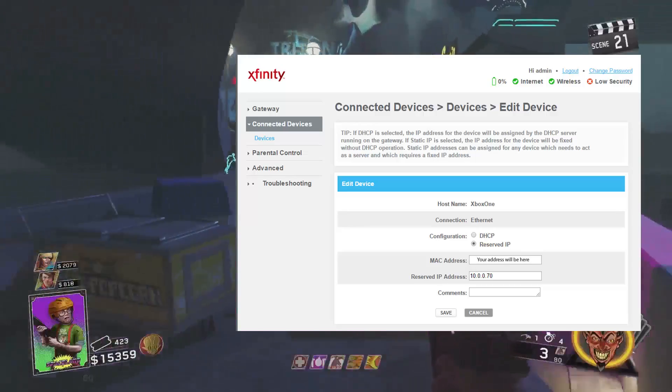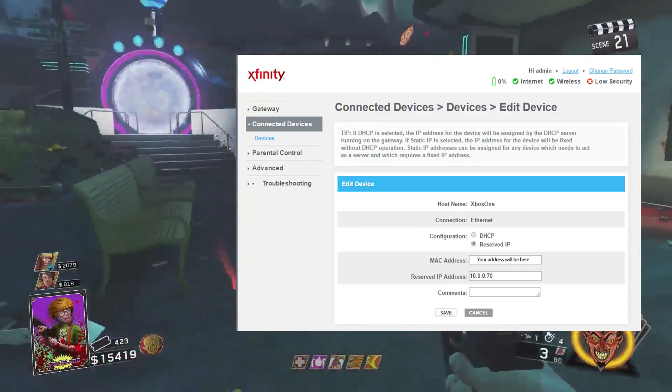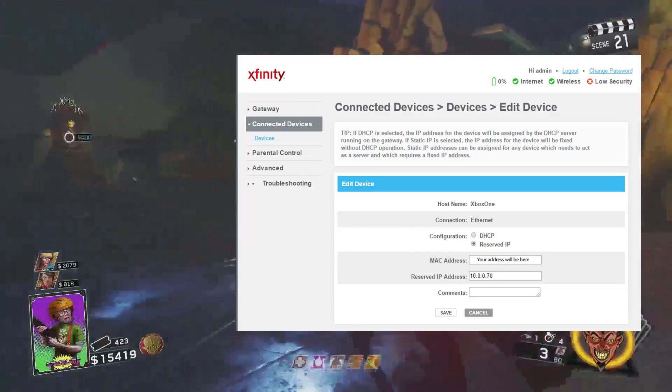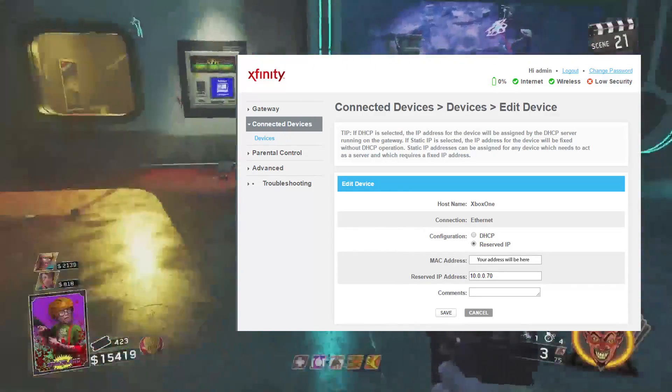Now in the IP address bar, edit the numbers after the last period. It can be any number between 0 and 255, but pick a high one to avoid any possible IP conflicts. Here I use 70, as it's unlikely I'll ever have 70 devices on my network. Remember the number you pick.